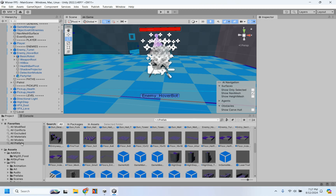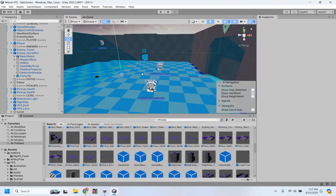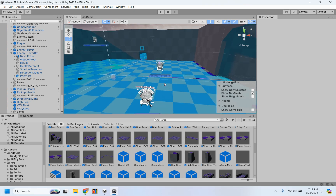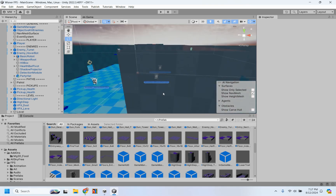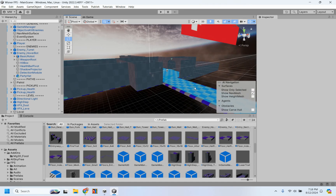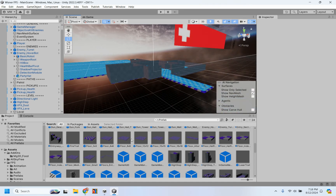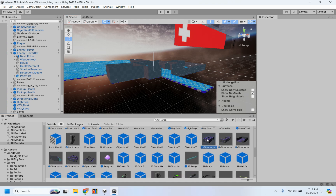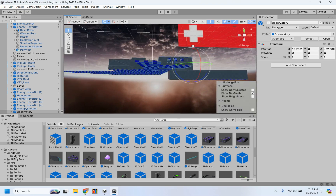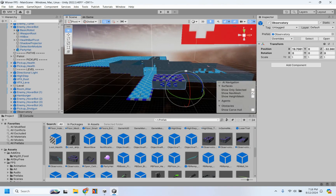So as I was saying, the prefabs is where you will find those things, and you can just drag and drop them into your world wherever you want them to go. Now keep in mind, if you're adding something that has a floor, you're going to have to reset the nav mesh. If I decided to put something in this open area and there's no nav mesh on there, a robot placed on top of it is not going to work correctly.